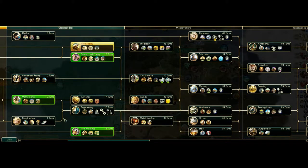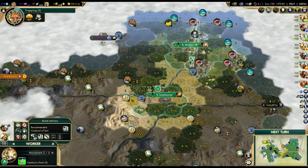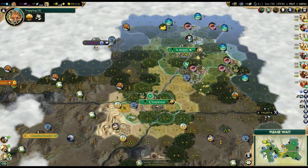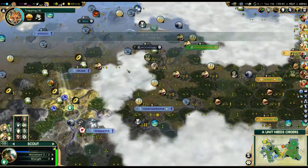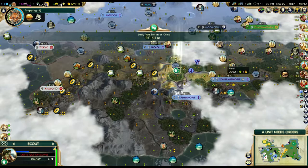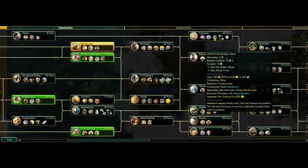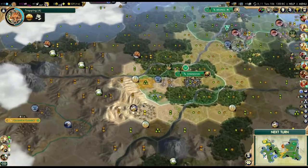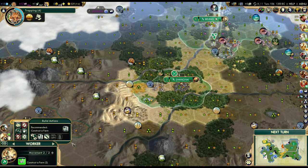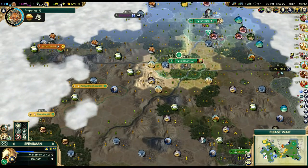Depending on the path I want to go, I'm probably going to get Construction because composite bowmen are one of the best early game units in the game. I might as well just grab those. And I could rush towards Machinery so I can get the Chu-Ko-Nu, which replaces the crossbowmen - I could rush those, that would not be a bad idea. We'll see, all in due time. We've got Trapping in four turns.